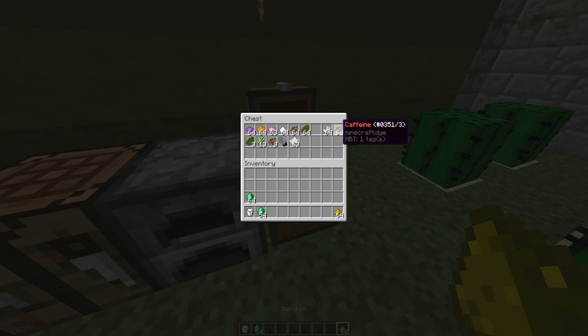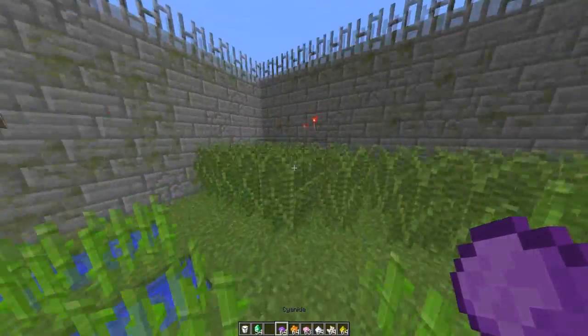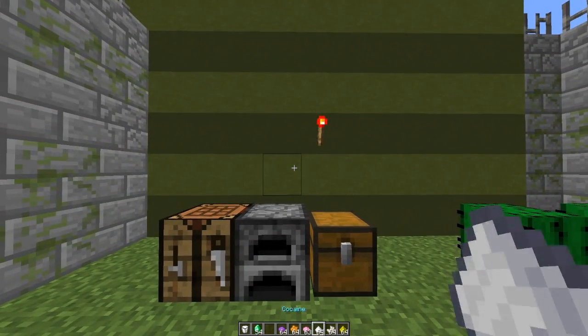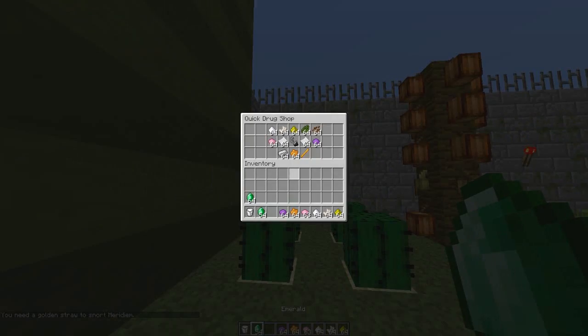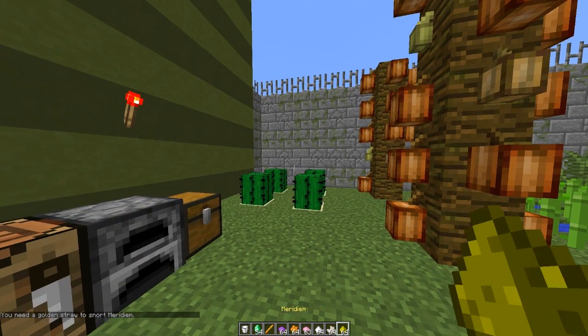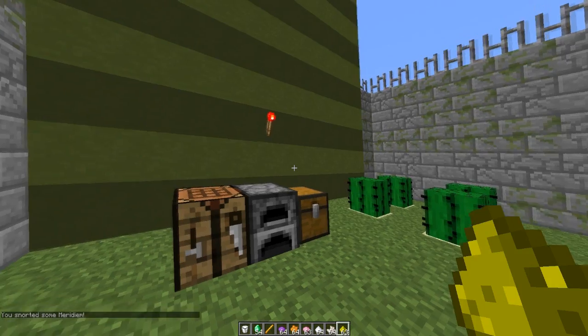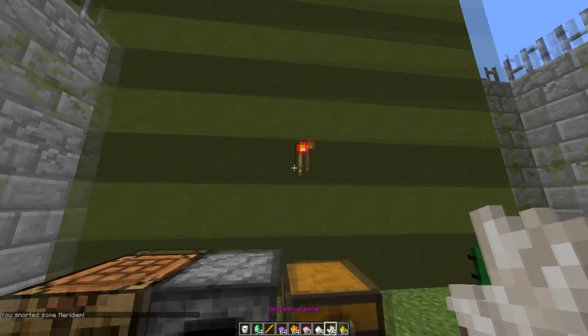I'm going to grab all the other drugs: cocaine, ecstasy, acid and cyanide. Cyanide is a suicide pill, so I'll start with that one. We need a golden straw, and we get that from the shop. With cocaine and the golden straw we get night vision, hunger, nausea and regeneration. Let's take the milk and move on to meth.